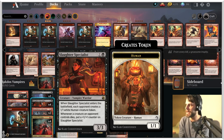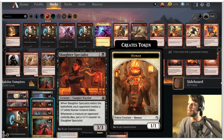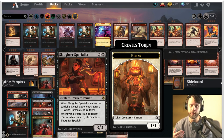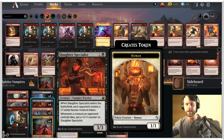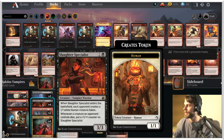Whenever Slaughter Specialist enters the battlefield, each opponent creates a 1/1 white human creature token — not necessarily ideal — but whenever a creature an opponent controls dies, you put a +1/+1 counter on the specialist. So the idea is that this should be able to take down some of the opponent's stuff, and as they do, we actually get a lot beefier.